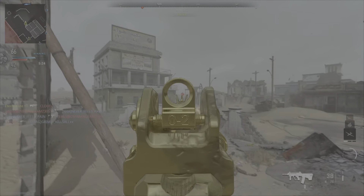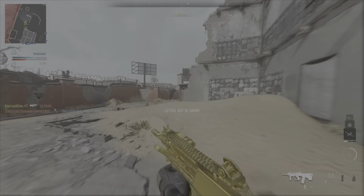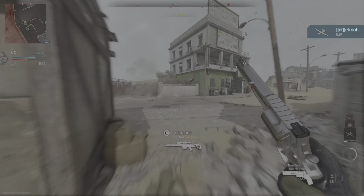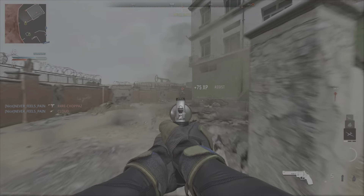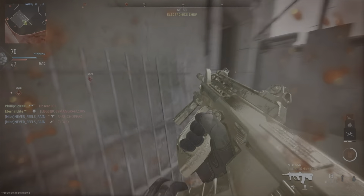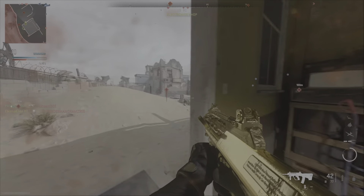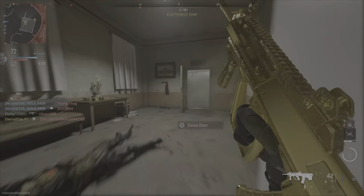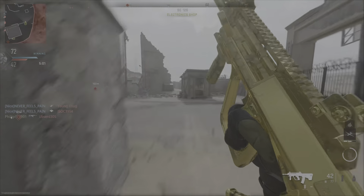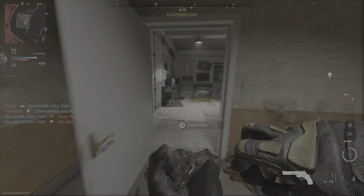I ain't trying to hear it boy, you getting dropped. Don't play — you thought I was trying to sweep? You thought I wasn't gonna come get you? I'm finna come pop you with the revolver, bro. Don't play with me. Don't run. Pop — got him. Appreciate it. I'm behind you. Kill him there, Phil. He got hit with a boom-boom. I'm behind you — I'm lagging though, I ain't gonna lie.